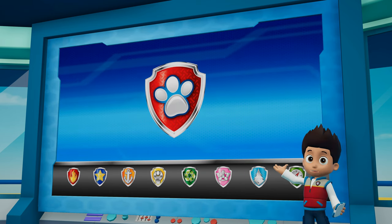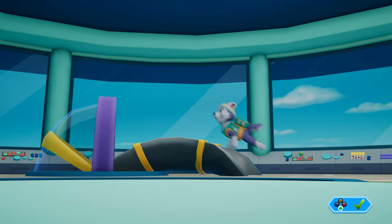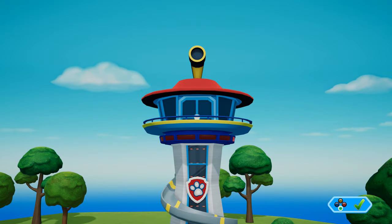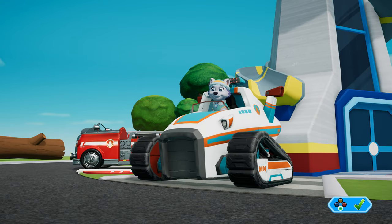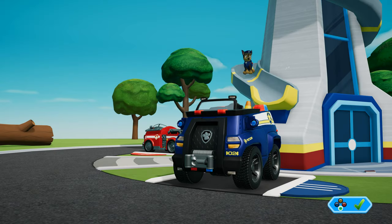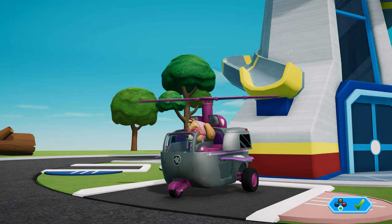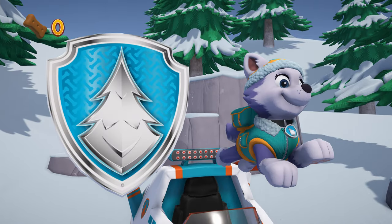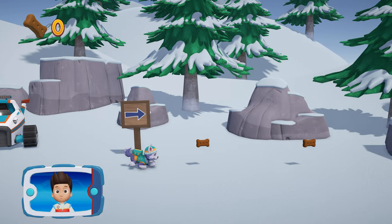Okay, Paw Patrol, let's head to Jake's mountain and rescue Mr. Porter and Alex. We need to find Mr. Porter and Alex. First, help Everest snowboard down the mountain.